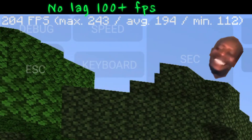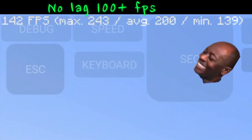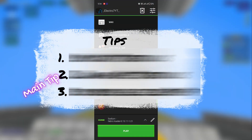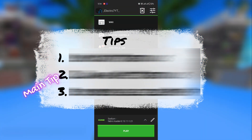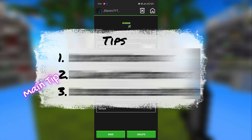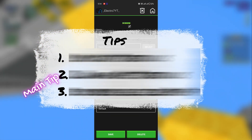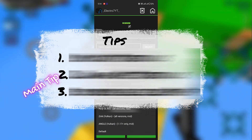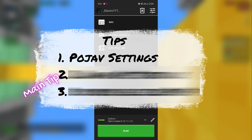How to fix lag in 1.21 - follow these three tips to fix the lag in Pojav Launcher. The last one is the main tip which fixes up to 70% of lag. Tip number one: Pojav settings.